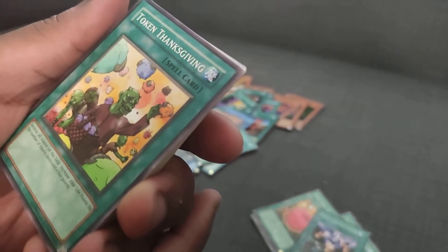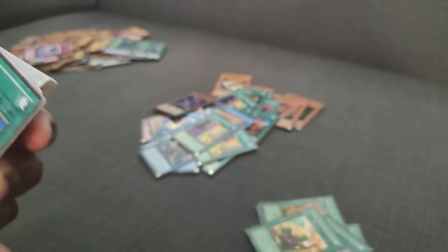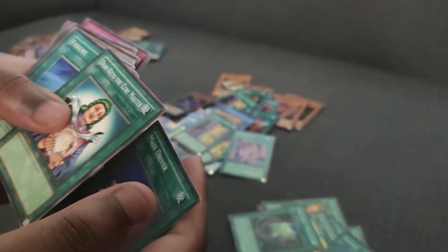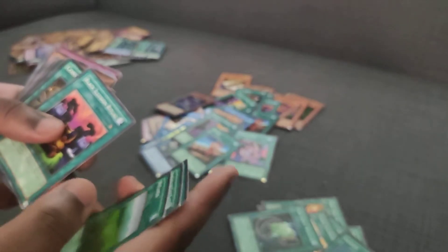Token Thanksgiving. Salvage, Jade, Insect Whistle, Primal Seed — that's a fun card. This is my IOC first edition — that's kind of interesting. Mass Driver, Diane, Keto, Batty, Fissure — that's good. Wetlands — Wetlands Beatdown, let's go.